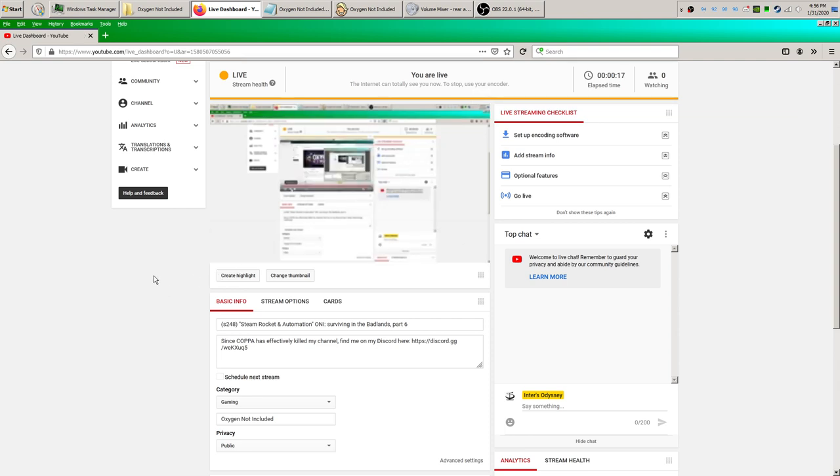Welcome everyone. My name is Inter. I am back with part six of the Oxygen Not Included series, Surviving in the Badlands, where I am playing a colony on the Badlands asteroid type. In today's episode, we're going to be looking at the steam rocket, especially the automation that goes with it, but also some other automation things I've done around the base.